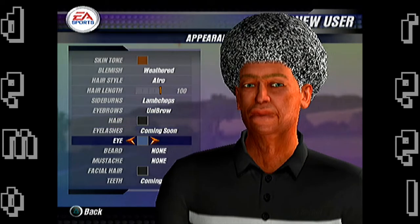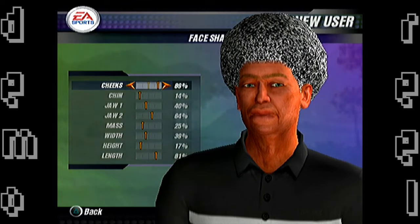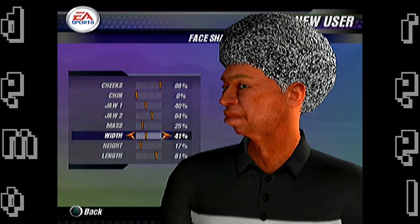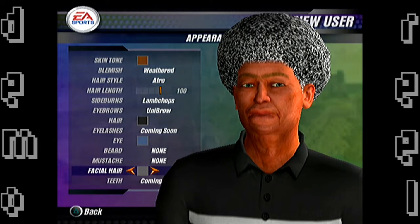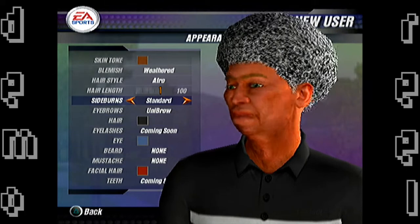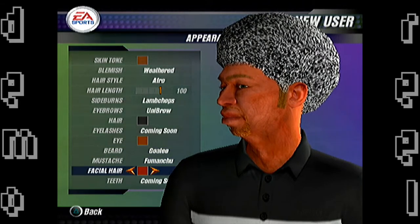Let's get a unibrow. Facial hair — what is this, how does this work? This is not facial hair, this is like the size. I must have pressed the button by mistake. I can scroll through these; I just wanted to get something that matched the regular hair, but it doesn't seem like it's actually changing anything. I can't do eyelashes yet, but here we can get some beard going — that looks like it's probably promising. We can't customize teeth yet, we'll just go with this.